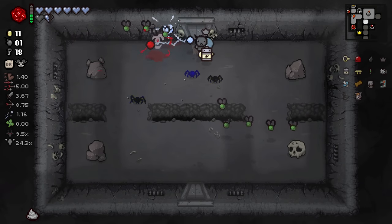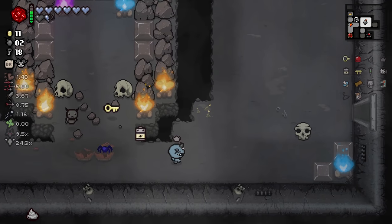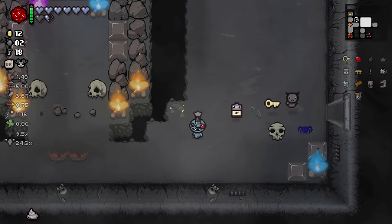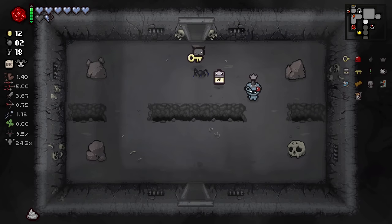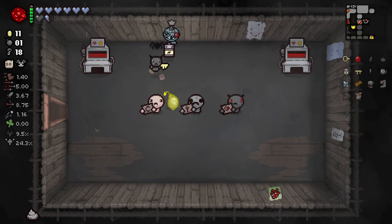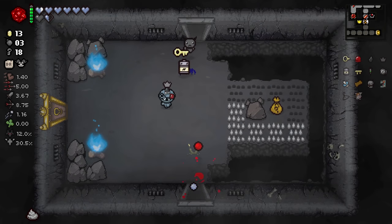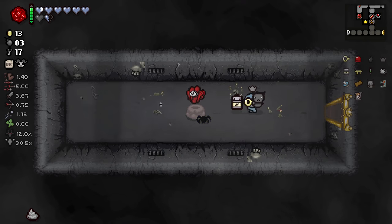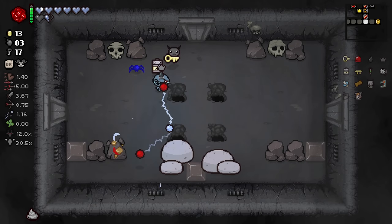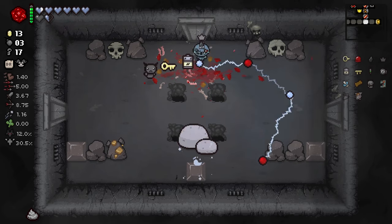We've already missed boss rush, so we should explore the entirety of this floor. Grab a free bomb. Item room gives you... Game, you're killing me. I'm not even going to pick that one up - we're just moving on with our lives. This game is actually insulting me right now - you've given me several spacebar items, all of which are atrocious. I mean, D20's okay, Eden's Soul is pretty okay, but beyond that... Blowing up those gold-tinted rocks is not a great use of your bombs. They usually seem to pay out with like two coins.